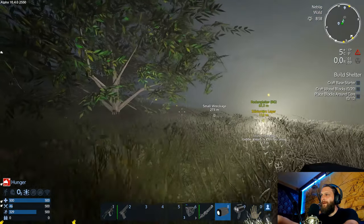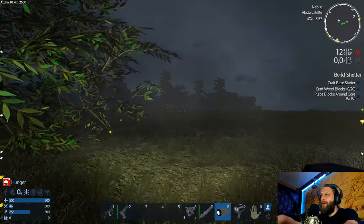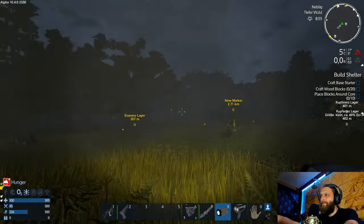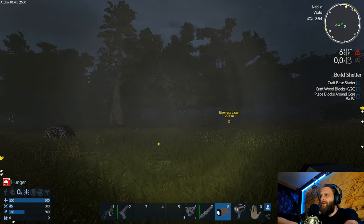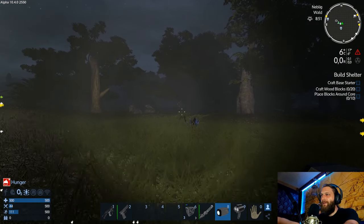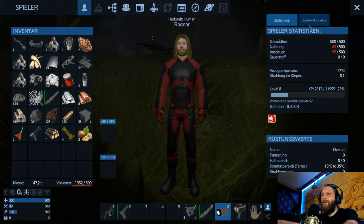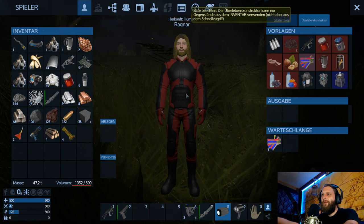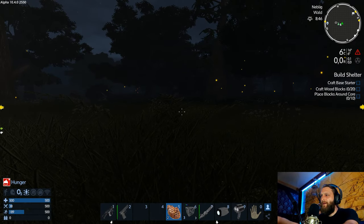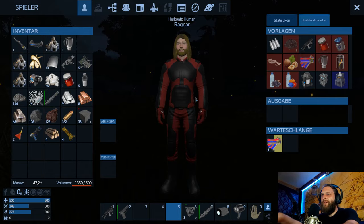Ich glaube, wir laufen gleich erstmal wieder zurück, weil ich sehe hier auch kein Gemüse oder sowas. Oder haben wir ja was – hier haben wir ein bisschen Zellstoff. Und da hinten das Blaue – da sind glaube ich sogar Proteine. Ja, Abpflanzenprotein, sehr schön. Dann können wir nochmal fix was zu essen machen. Wir haben noch unser Grillfleisch – perfekt. Gönn dir, Brudi. Alles ist besser mit Fleisch.